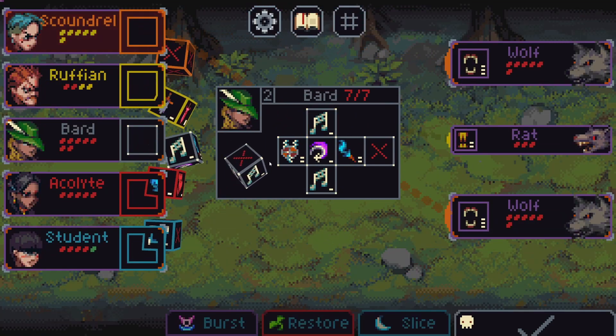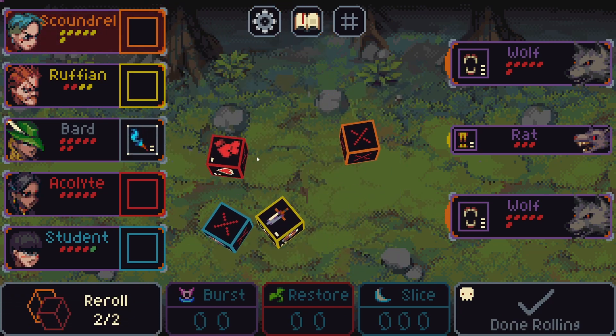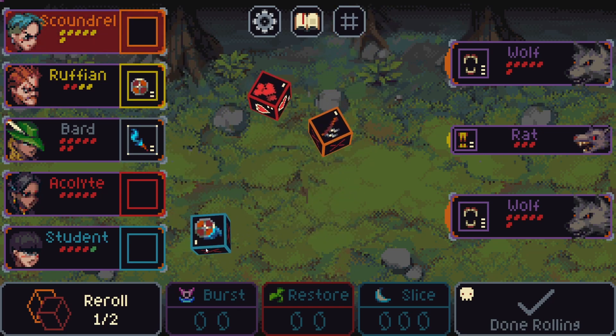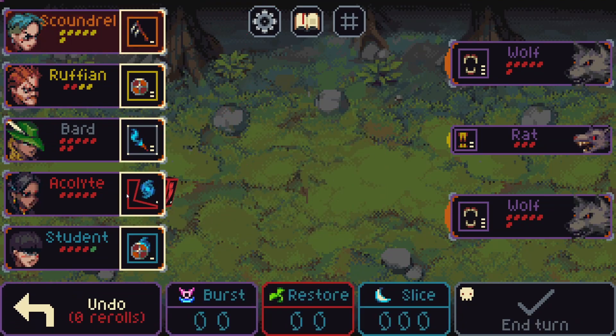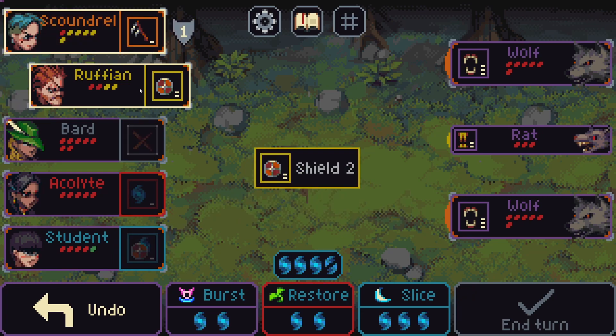The bard has some shield to charge which can easily do a lot of work. Two shield, two on sham, one shield with mana — this is completely useless right now so we'll roll it. One mana is better than nothing, got five mana right now starting with it.